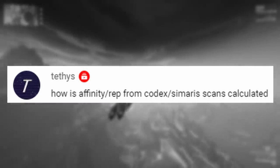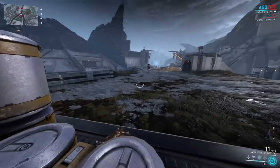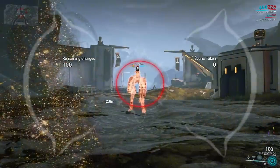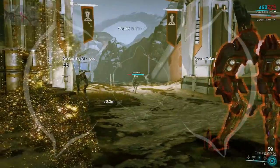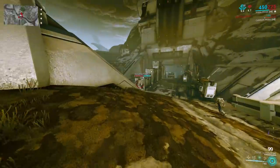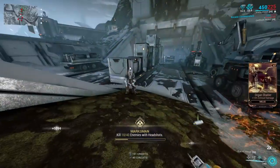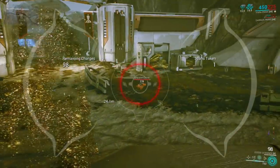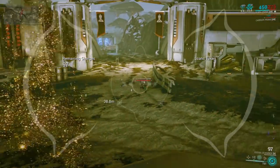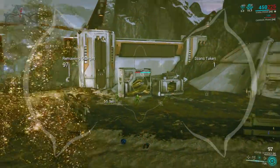Let's wrap up with one more question, this time from Tethys, asking: how is affinity or rep from Codex or Simaris scans calculated? Well, this is a little bit of an odd one. Firstly, the affinity from Codex scans is not equal to the standing gain from Synthesis scans - in fact, the two figures are barely related at all. The affinity gain from a Codex scan is approximately equal to one third of the affinity you would gain for killing any enemy, or equal to the affinity for a normal kill if you do it while the enemy is unalerted, showing up as a stealth scan. You can only scan an enemy a limited number of times with a Codex scanner until their codex entry is complete, so once you're outside of the early game, this won't be coming up too much for you.